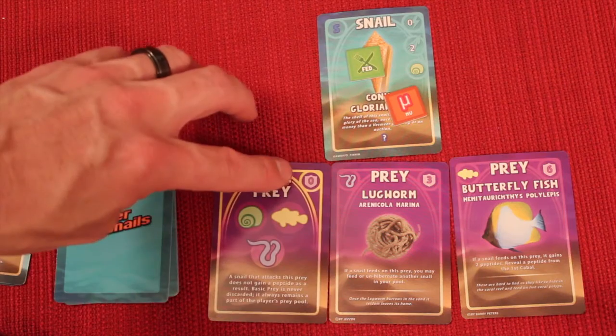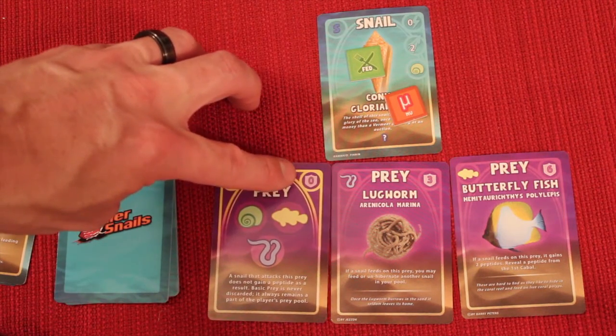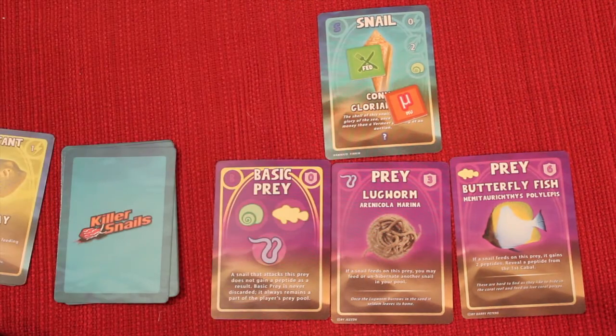The basic prey is always there and never gets removed. It's a zero attack value, though you still have to discard one card to kill it. Essentially any snail can hunt it, so it's really easy to do — but it's useful for moving your snail into a fed state.